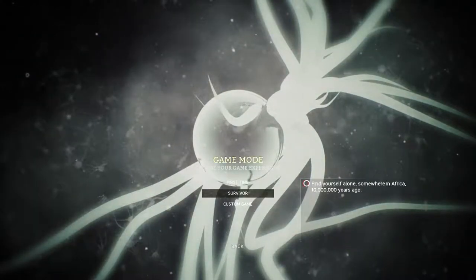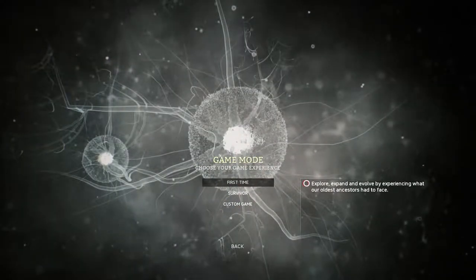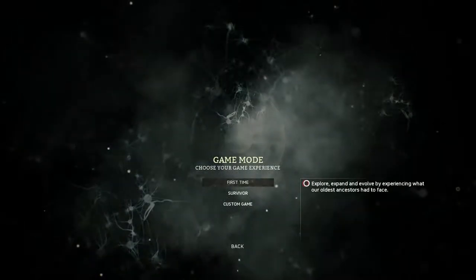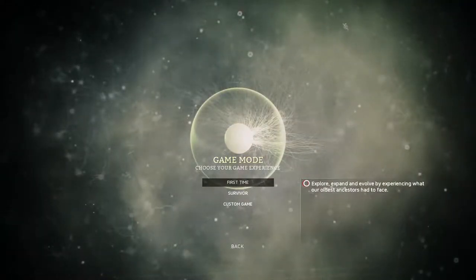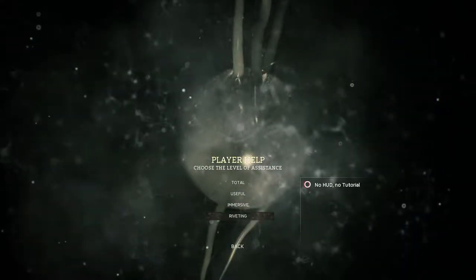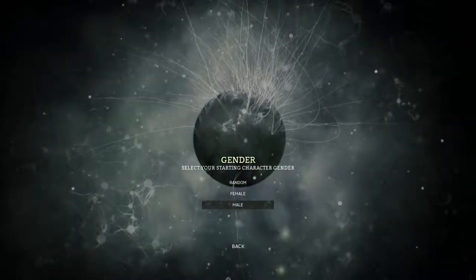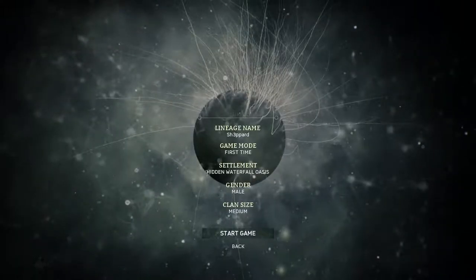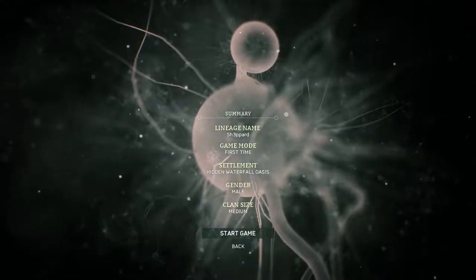You have different game modes. I've already started the game because I'm about to do a tutorial for you guys. This is 'first time survivor' in custom — I haven't seen this yet, this is a first for me. Usually the only option at the beginning would be 'first time.' Then you can decide on the level of player help — we're going to go for 'total.' Lineage name, game mode, settlement, gender and clan size.